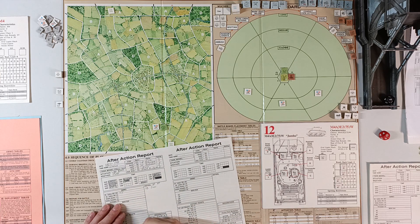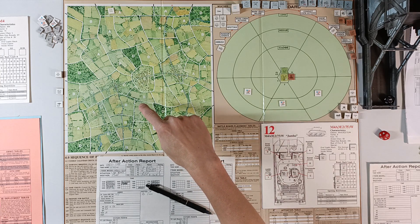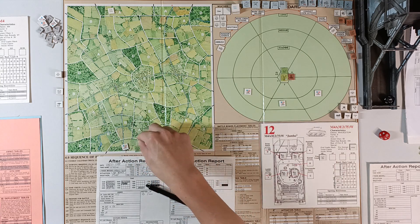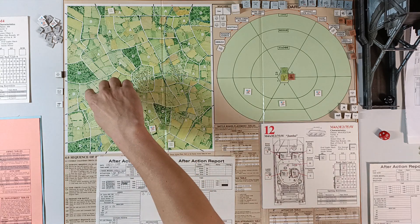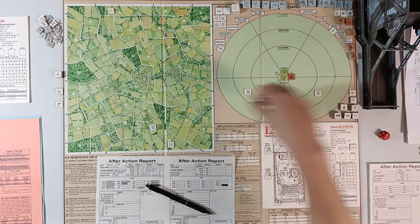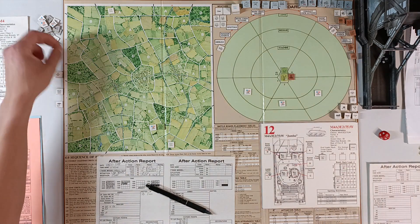We capture an area for one VP. I should have gone into this other area instead. So I'll check resistance for this B area and roll a 10, so that is going to be medium resistance. That's not really what I want.